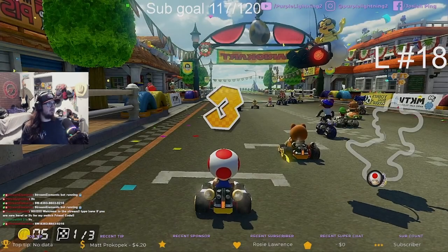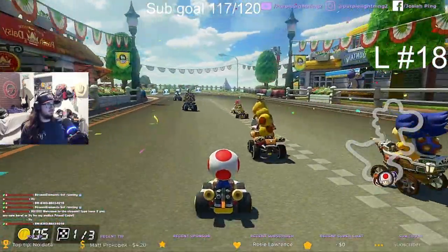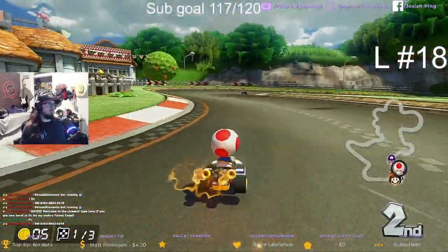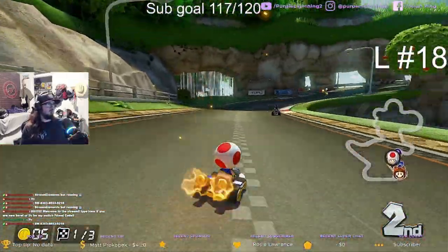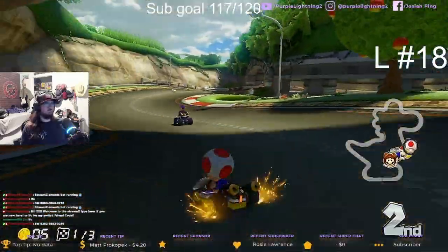First race of the Egg Cup is Yoshi Circuit. The map looks like a Yoshi, which is absolutely adorable. I played this game for years and didn't notice that until like a week ago. It's really cute though, I like it.